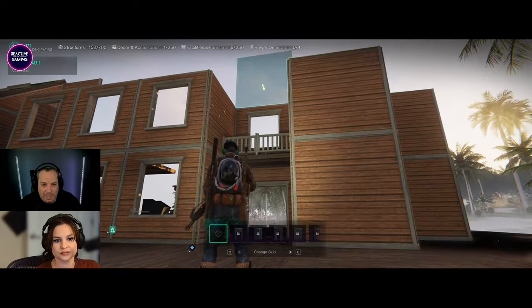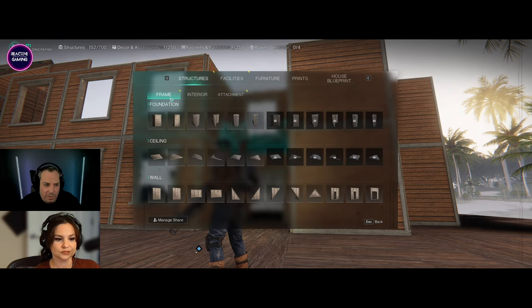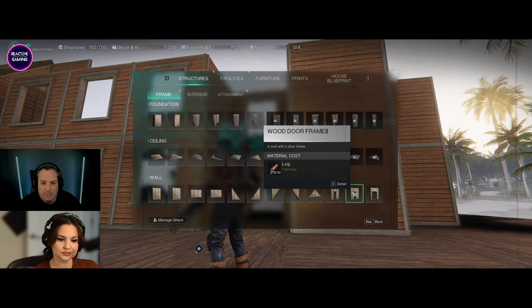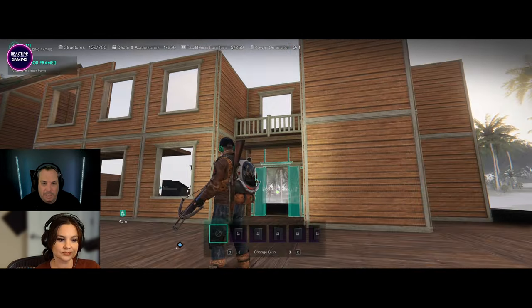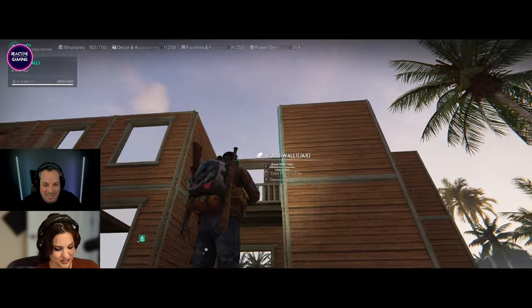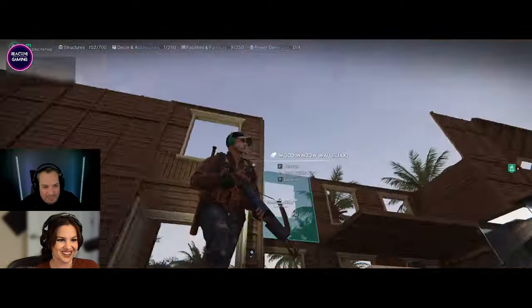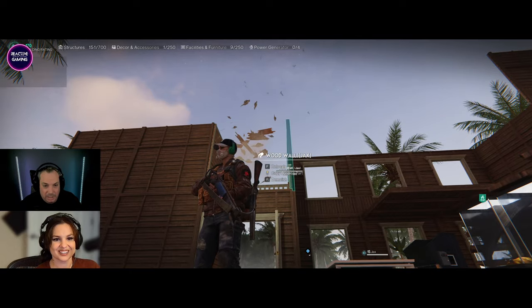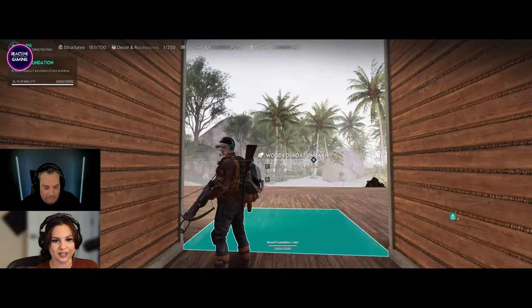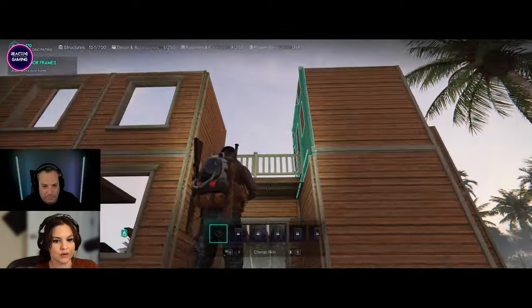I'm going to replace that window pane with a door so you can walk out on the second level onto that little balcony bit. I trust you. I might have to do it from the back — there we go. I'll get a door in and just finish up these walls.